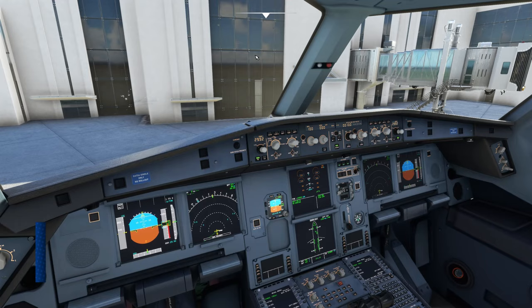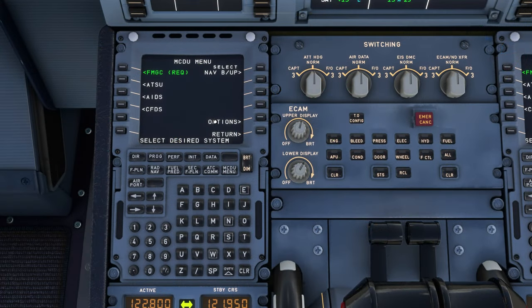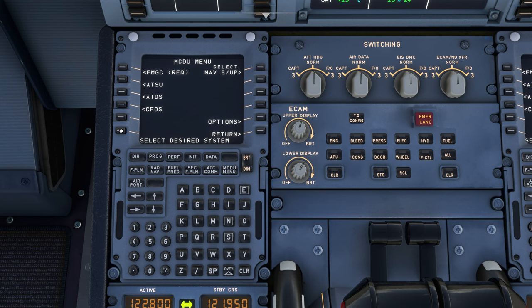Now let's look through the MCDU and check some features there. First, go to the Options tab, then the AOC menu. Under AOC, this is where you enter your SimBrief username or pilot ID. When I entered my username it did not register — I had to switch to the pilot ID. Once done, hit Return to get back to the main menu. You can also use the MCDU Menu button at the bottom to return to the main menu.